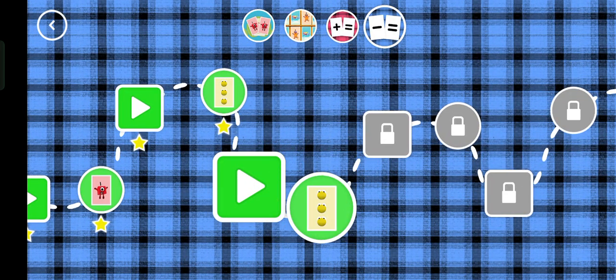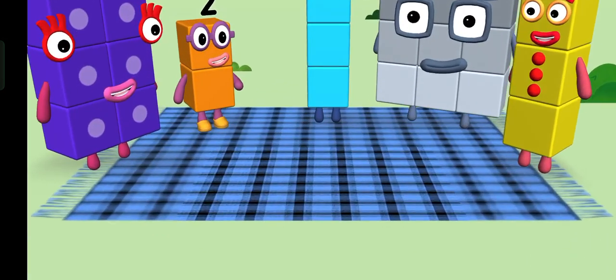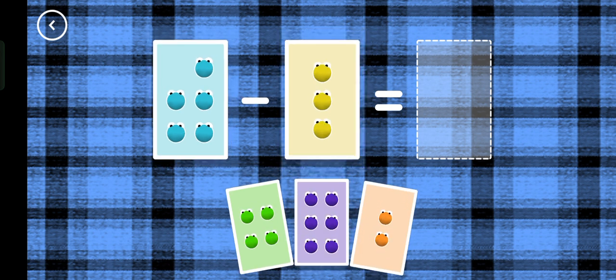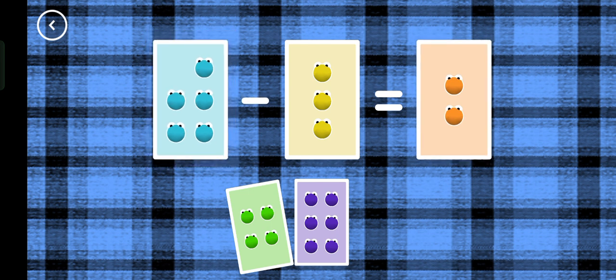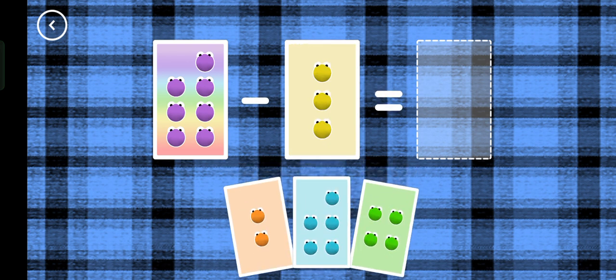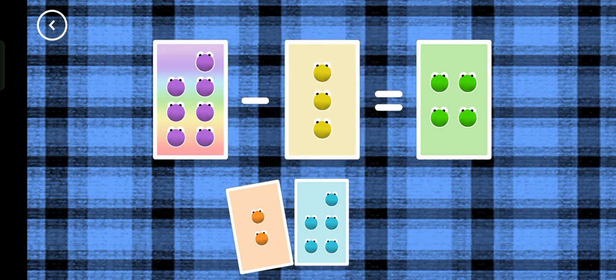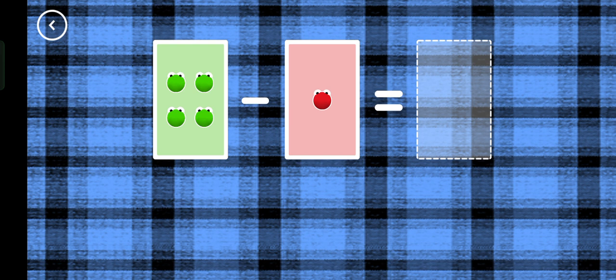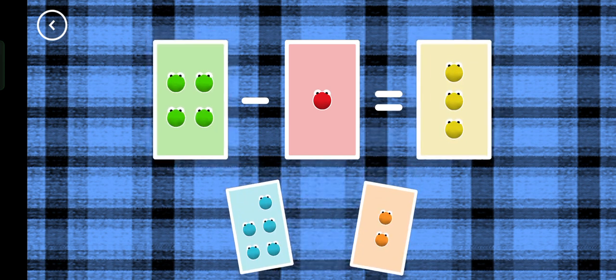A new level has unlocked. Four, five minus three equals two. Three, four minus one equals three. Correct!